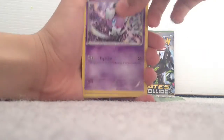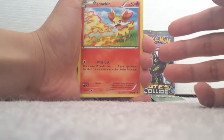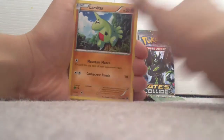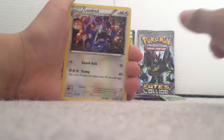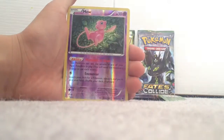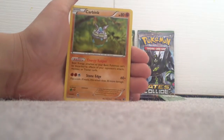This pack has Fennekin — I like the artwork — Meowth, Larvitar, Burmy, Kabuto, Loudred, Fairy Drop, and Mew as a reverse holo rare. So good pull! And a Carbink.